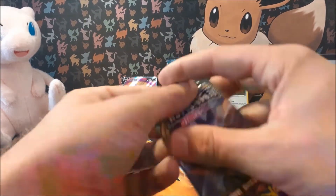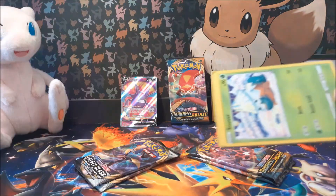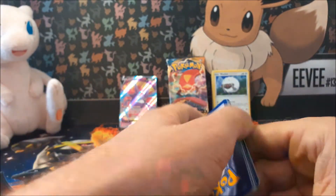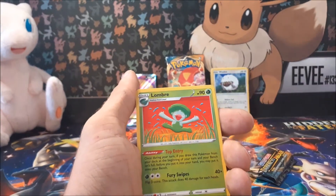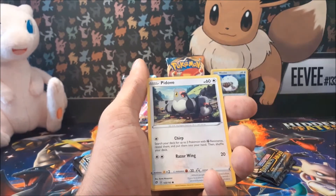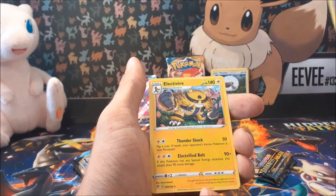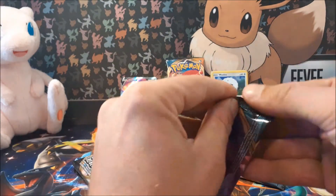Let's go on to the next Darkness Ablaze pack. Upside down code — even more of a challenge for you there. That Crobat V is really stunning. Dark Electrode, Loombrae — he is so happy there for some reason, whatever it is. Snom, Pineco. Scyther, not too bad. Gardevoir reverse as well. And our rare is Electrive. Not doing too good in those sort of packs, but let's hope this next one's something good.